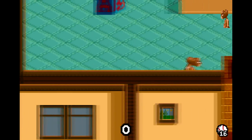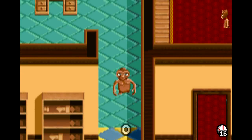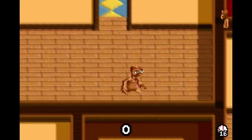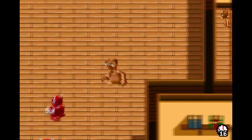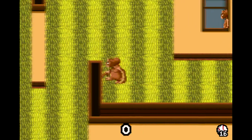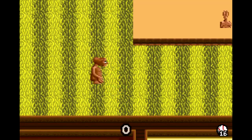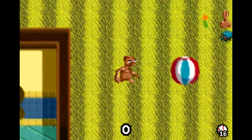E.T.'s on the complete opposite side of the house. I wish that as soon as you got all 16 parts it just ended the level, so you didn't have to backtrack all the way back to the bike. It wouldn't be as bad depending on where you are, but E.T. was all the way up in the upper left-hand corner of the map.